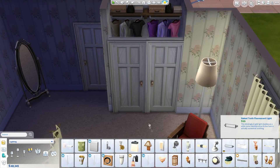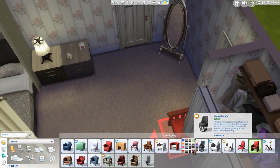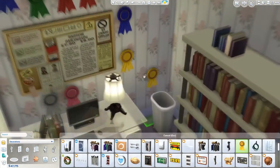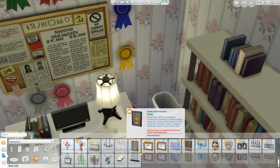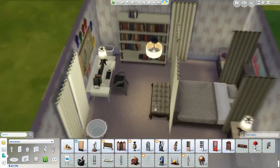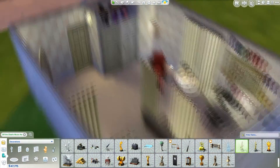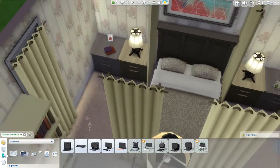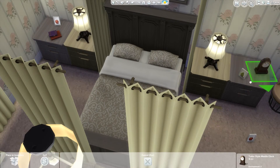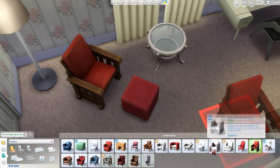I also don't have the Spa Day stuff pack with the lounge chairs, so I had to improvise. The red chair is very noticeable in Spencer's room — it's like the red accent piece — but unfortunately I don't have a chair like that in my game. So I put in a living chair, which I'm going to change out in just a minute because I didn't like it, but I paired it with a little pouf next to it so it looks like a big lounge chair.